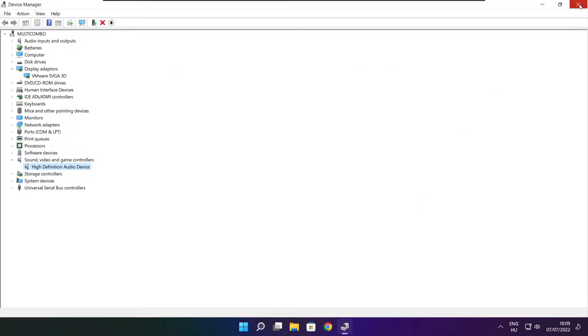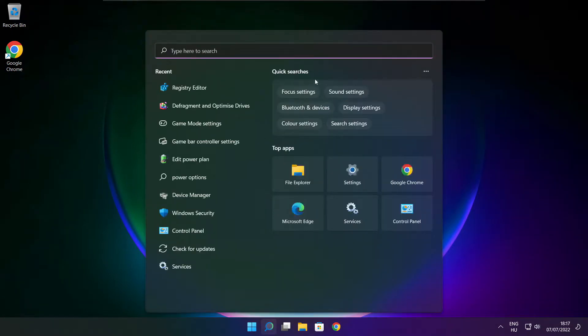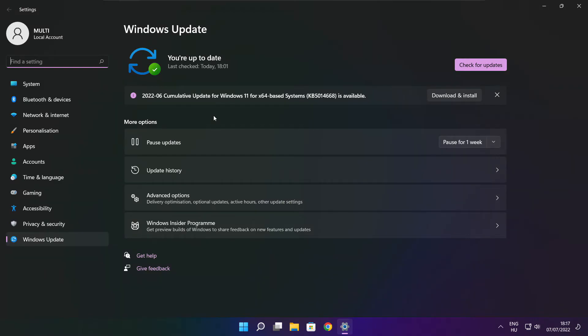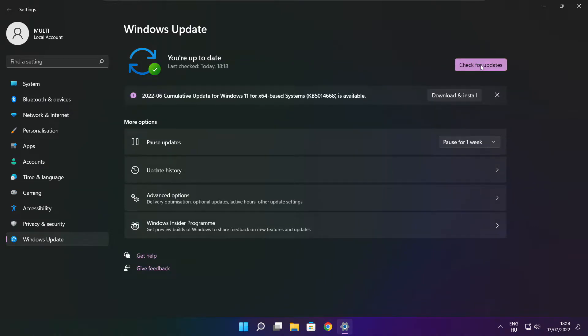Close the window. Click the search bar and type update. Click Check for Updates. Click Check for Updates again. After completed, click Close.